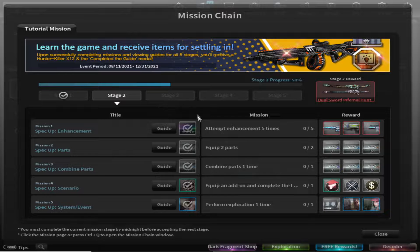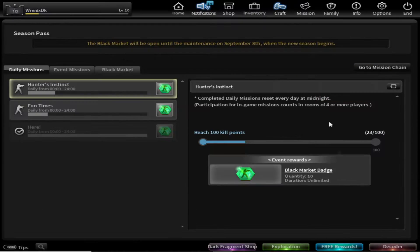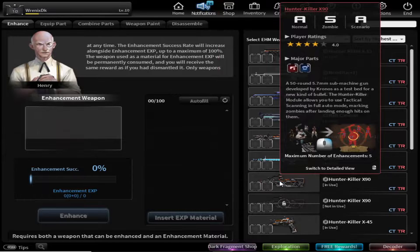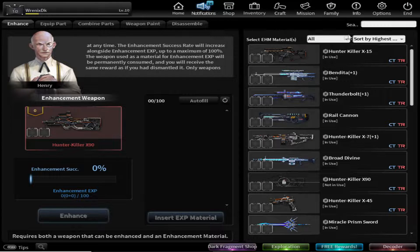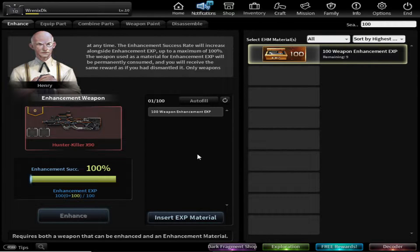Now let's start the mission. The first mission is to attempt enhancement 5 times, so you have to enhance these weapons to get Bandita, Wasmagan, and Bro Divine. Let's go to the craft section. I'm going to choose Articular X-90 and use some material — we will use the 100 weapon enhancement XP. Let me enhance this weapon first.